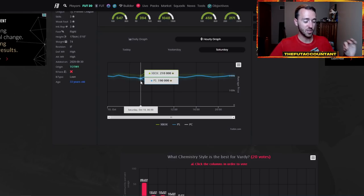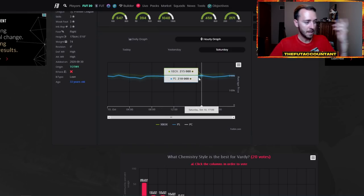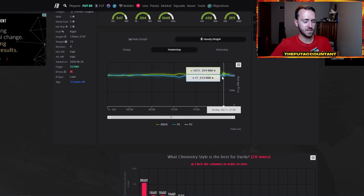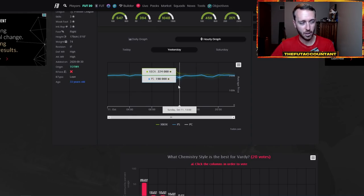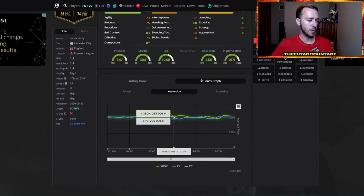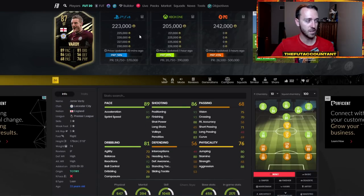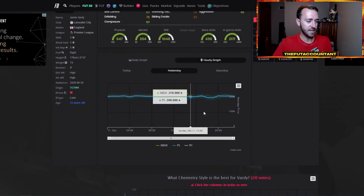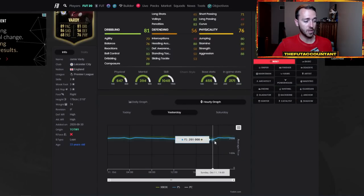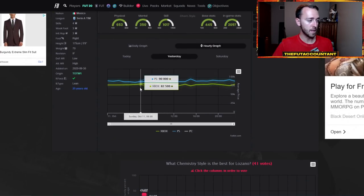He was 190,000 coins in the morning on Saturday, rose back up to 200, went back down to 198, bounced back to 210, back down to 200, back up to 210. You can see these kinds of fluctuations that happen each day. Vardy would be kind of hard to trade with because there's 10,000 coins of tax at a 200,000 coin card. I would try to buy this Vardy card for under 200k and try to sell it around 220 to make 10k a card. Lozano is another one that would be very, very good. He dipped down to 87,500 coins and peaked at 97 and 95.